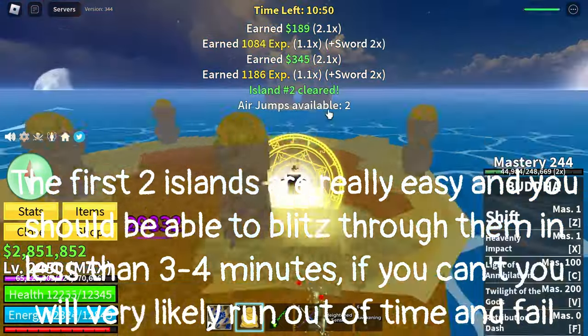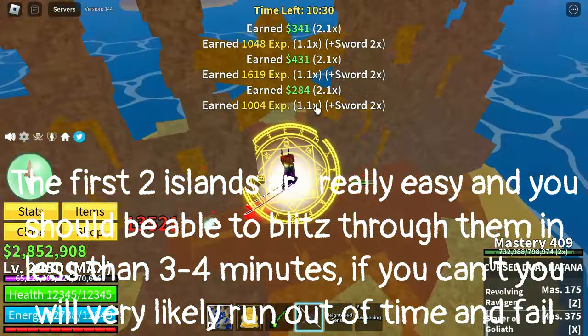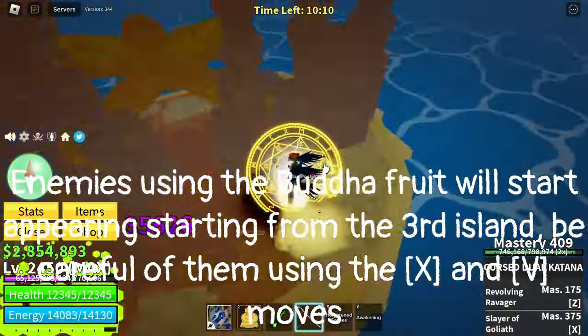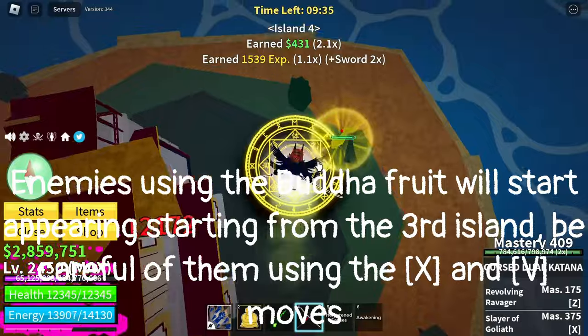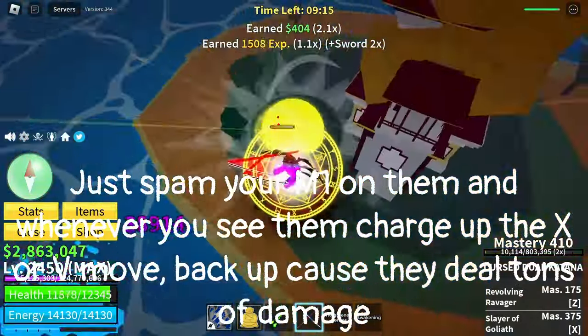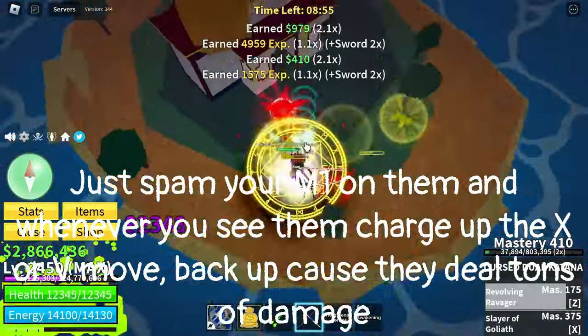The first two islands are really easy and you should be able to blitz through them in less than 3-4 minutes. If you can't, you will very likely run out of time and fail. Enemies using the Buddha fruit will start appearing from the third island — be careful of them using the X and V moves. Just spam your M1 on them and whenever you see them charge up the X or V move, back up because they deal tons of damage.